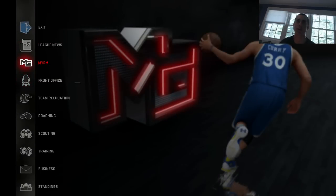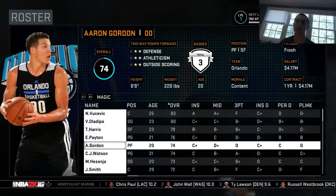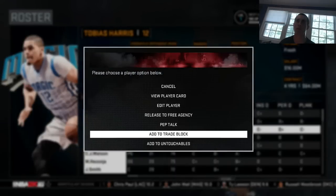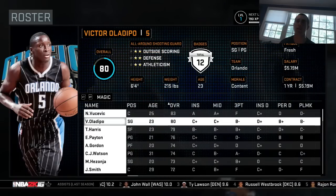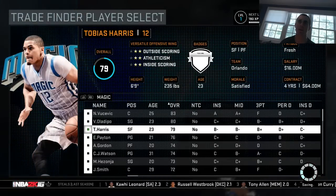Front office — let's just go to the roster. Tobias Harris. So they took away the trade finder it looks like — or no, they didn't, okay, it's still there. So let's go to Tobias Harris and let's see what trades we can get for Tobias.